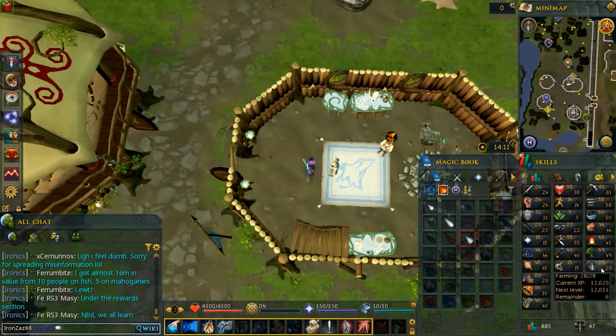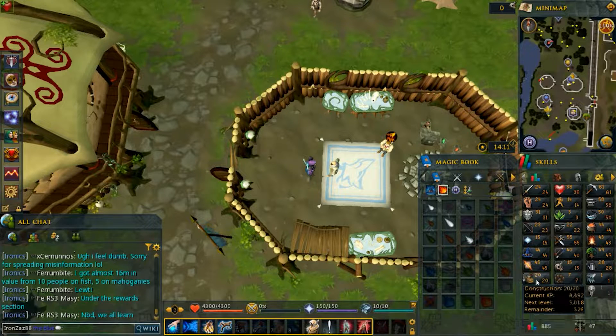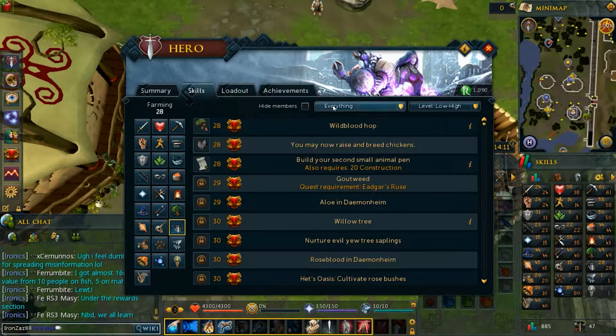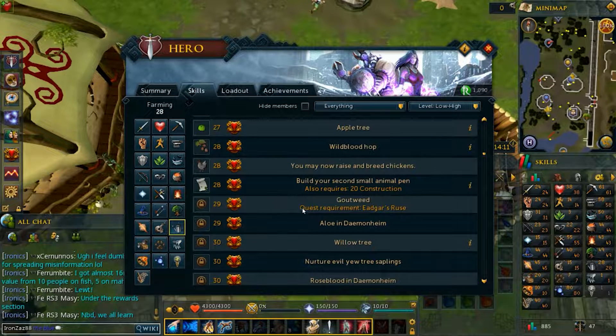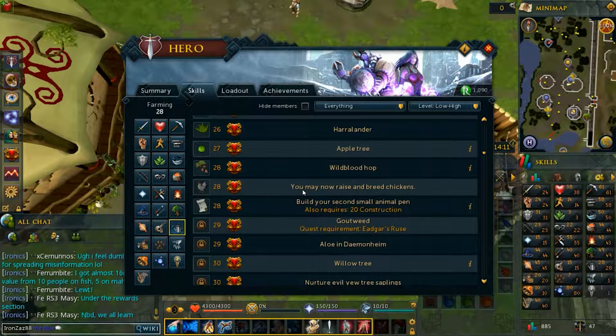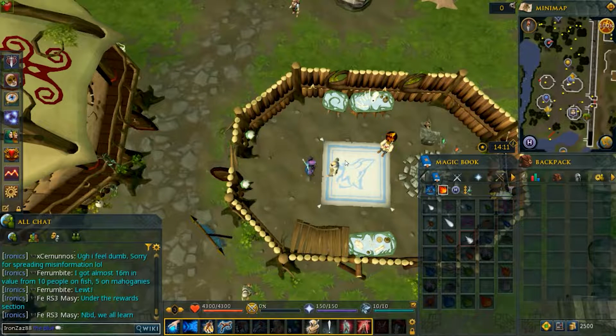I've been working on my farming skill and got it to level 28. I unlocked the beehives and the player farm too, but I need 20 construction before I can do that — and I do have 20, so I can actually start my own farm of animals: chickens, rabbits, and that's pretty much it until I get higher levels of construction and farming.